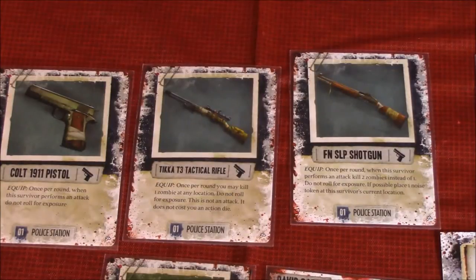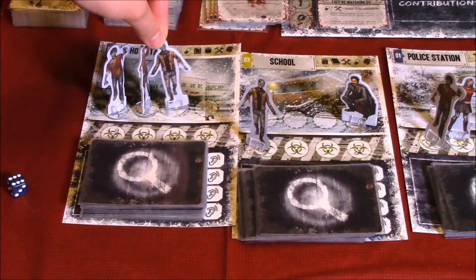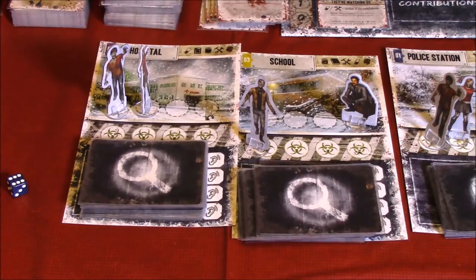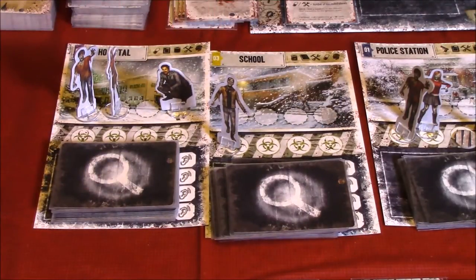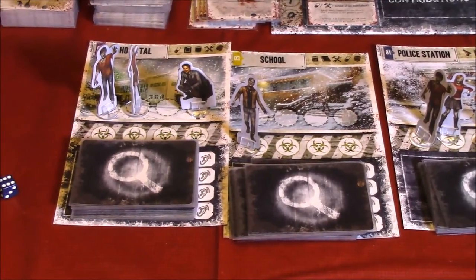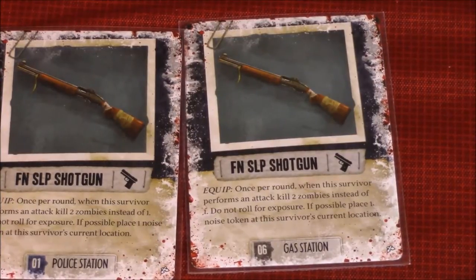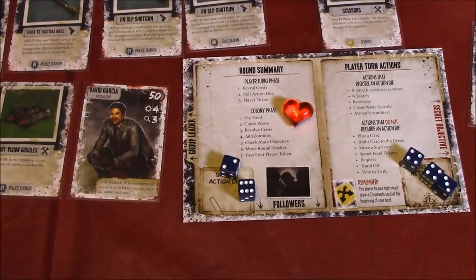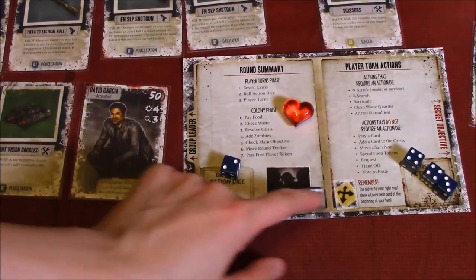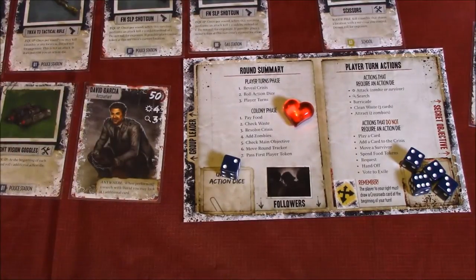Let's use the rifle and kill off another zombie at the hospital location. With a loud bang, that zombie is gone. David travels to the hospital and will use his FN SLP shotgun. Once per round, when this survivor performs an attack, kill two zombies instead of one — do not roll for exposure. If possible, place one noise token at this survivor's current location. David's going to spend this die to attack and kill two zombies instead of one.